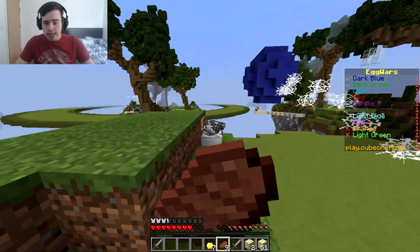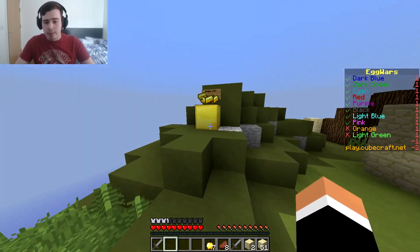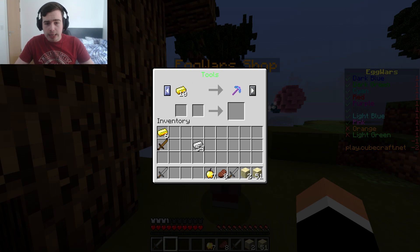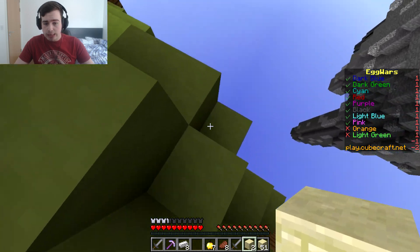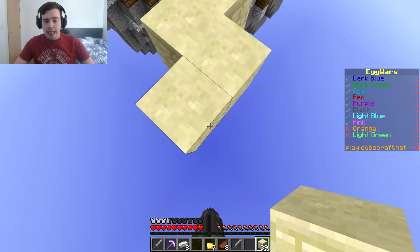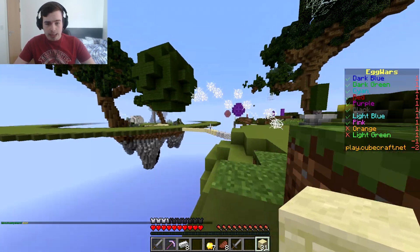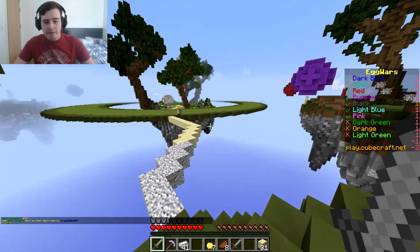We'll grab some food, maybe a golden apple if we can, and head to the other islands. We need armor too. We've got enough supplies and we'll get a pickaxe. Look — that guy is leaving his island! This is perfect. Let me grab a pickaxe quickly, head over there, knock him out, and we can control both islands. He's gone straight for somewhere — totally oblivious.